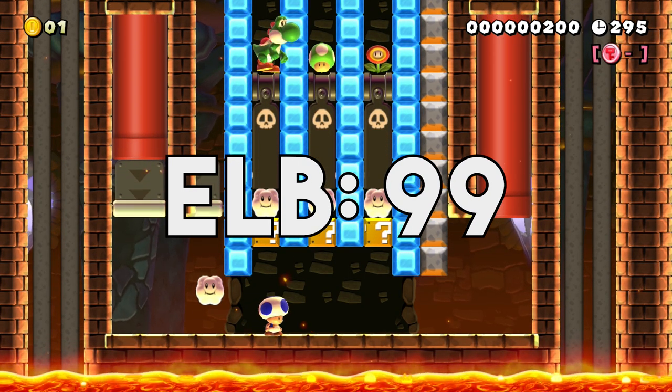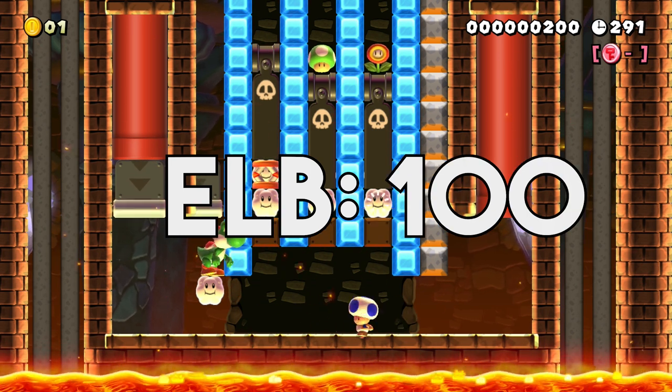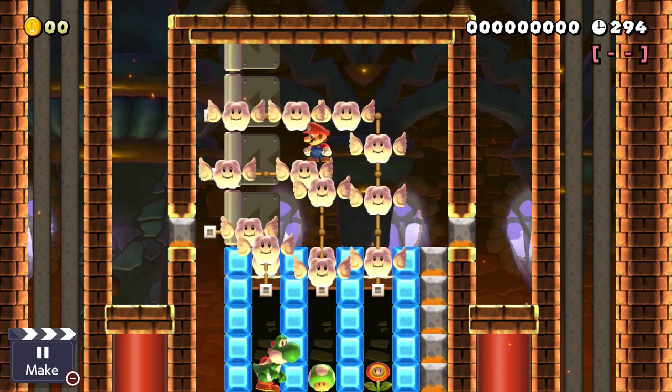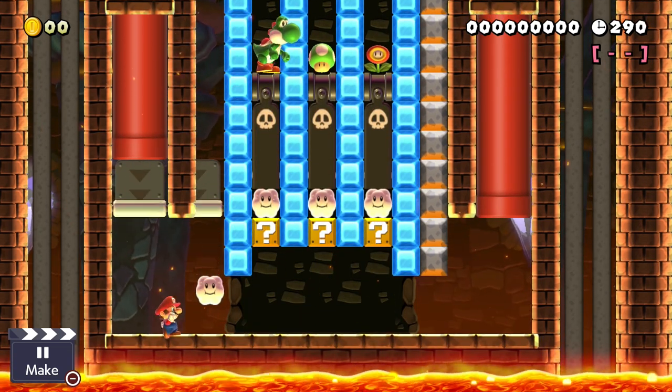Once we hit our surprisingly mushroom-shaped head against one of the bricks, a spring spawns and the limit hits 100. The spring simply pushes the items upwards into a small dispatching mechanism, and afterwards no springs are allowed to spawn since the ELB is now at 100. Super simple stuff. Next, a bit more complicated trick.